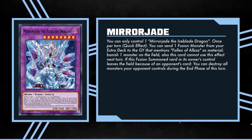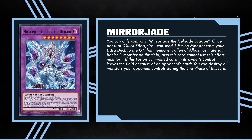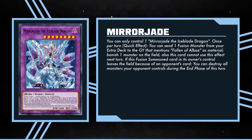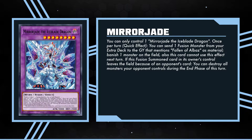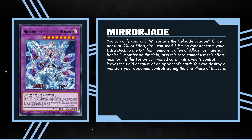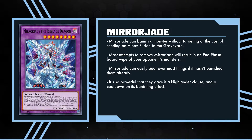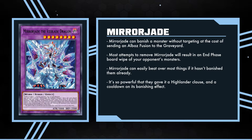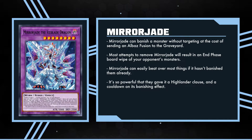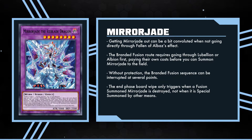You can only control one Mirror Jade the Iceblade Dragon. Once per turn, as a quick effect, you can send one fusion monster from your extra deck to the graveyard that mentions Fallen of Albaz as material, then banish one monster on the field. This card cannot use this effect next turn. If this fusion summoned card in its owner's control leaves the field because of an opponent's card, you can destroy all monsters your opponent controls during the end phase of this turn. So you get a quick effect banish at the cost of dumping an extra deck monster, and if your opponent manages to out your Mirror Jade, it casually blows up all their monsters in the end phase. Combine that with a stat line that Blue Eyes White Dragon would approve of, and you can see why they literally printed a Highlander clause on this card. There are a few issues with Mirror Jade, and they all effectively come down to resource management.